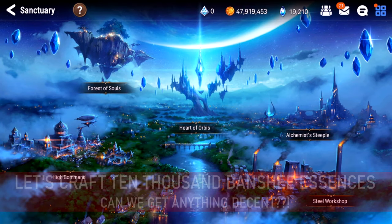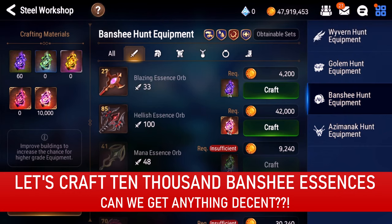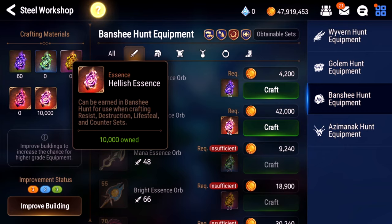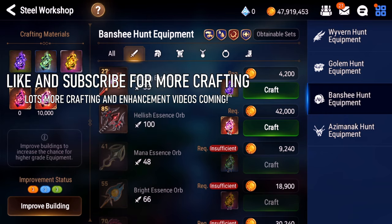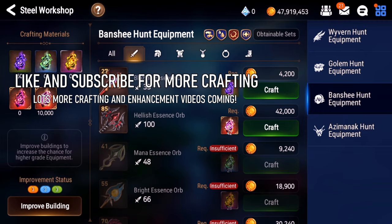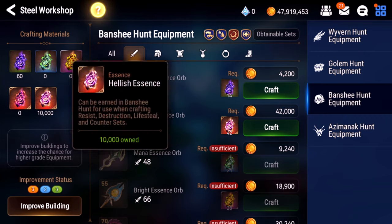It's finally time. I know you guys have been waiting for my next crafting video. And finally, I have my 10,000 Hellish Essences from Banshee. It's been a while since I did a crafting video because my Banshee team is so bad that it took me almost two months to get this. So today we're going to be crafting 40 helmets, 40 weapons, 40 boots, 55 amulets, and 55 rings — that will equate to almost 10,000 Hellish Essences.